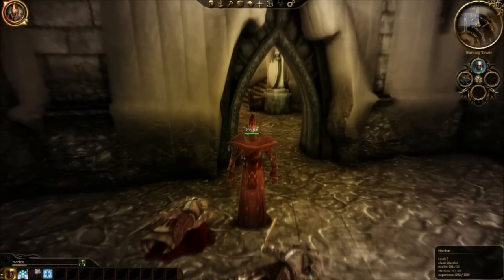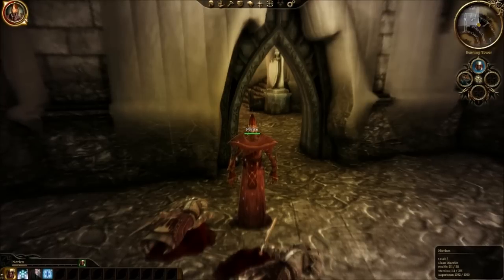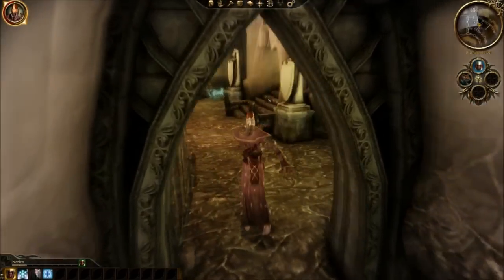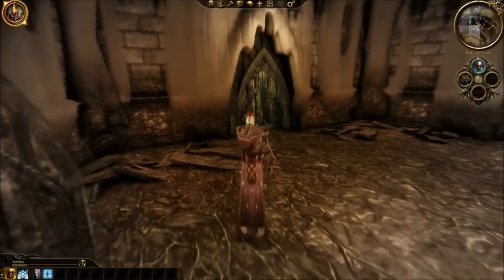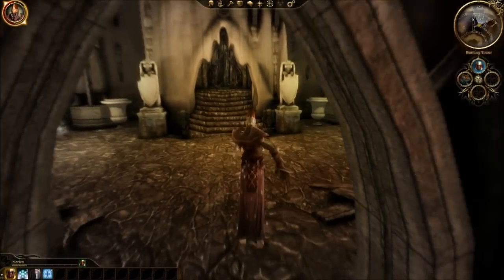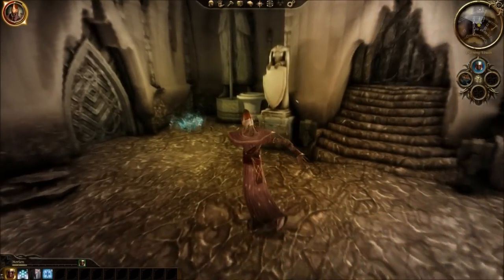I'm going to wait for my stamina to go all the way back up. For some reason this form uses stamina — I guess it's because I'm a warrior, and they can't really switch it to mana while I'm a warrior. Probably something to do with that. But as you can see, we are now on this side of the flaming door.